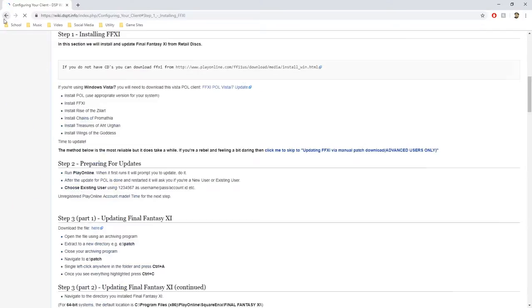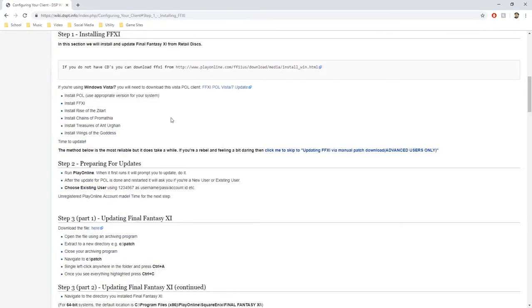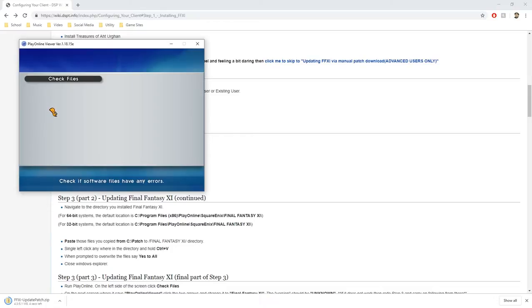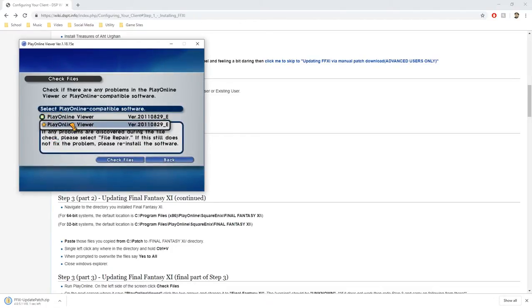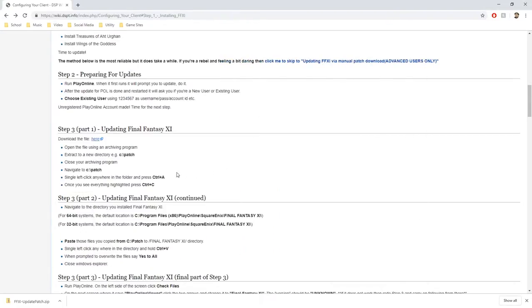This is important — if that happens, on the Nocturnal Souls updating page there is on step five a link that brings you to a wiki post. We download the update patch. If that doesn't happen, this is a very specific issue that only occurs if you get to the Play Online Viewer 'Check Files' and Final Fantasy 11 does not come up. Download the update patch and put it in the same folder.